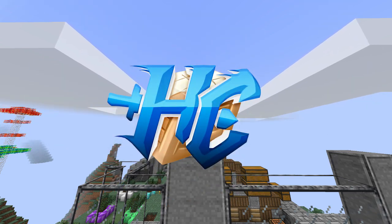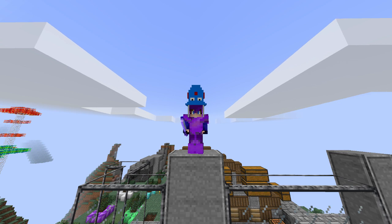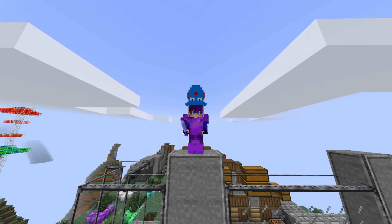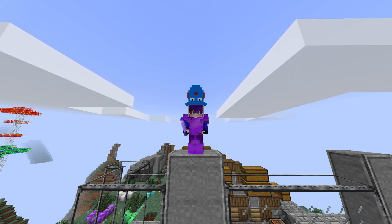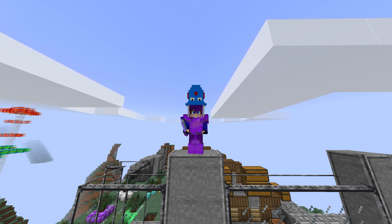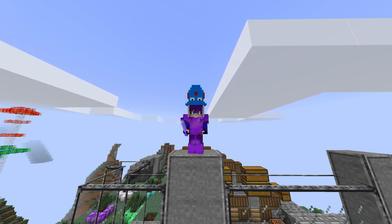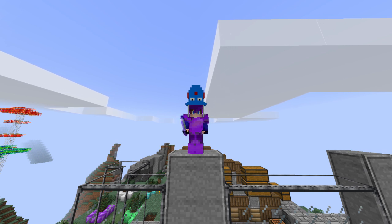Hey, what is going on guys, Dylan here, the Hyper Crafter, and today welcome back to another episode of Crazy Craft. For today's episode it's gonna be a pretty hyped up one. I talked to Nathan and I tamed something very special. You can sort of see it in the back there, that little black glass block. Be sure to leave a like if you guys enjoyed and I'll see you in the video.